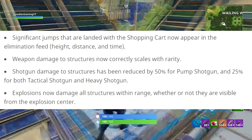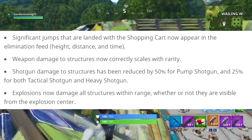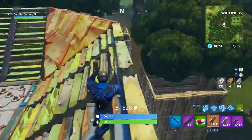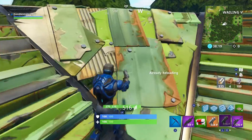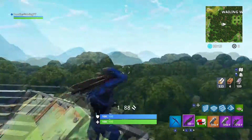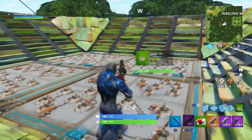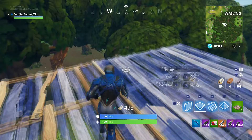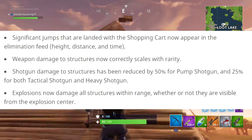Moving on to Shopping Carts — they've been added back into the game, and they've actually changed something: significant jumps that are landed will now appear in the elimination feed. Normally you'd see something like 'someone was sniped from 242 meters away,' but now it'll say whoever jumped a certain distance in the Shopping Cart. It'll show that someone out there is doing crazy jumps, and it could be quite interesting to see how far people can go — it could become its own little trend.